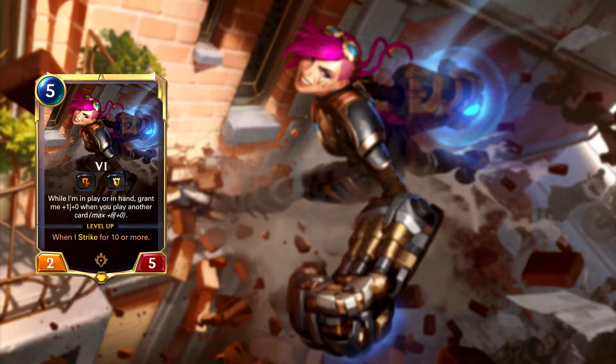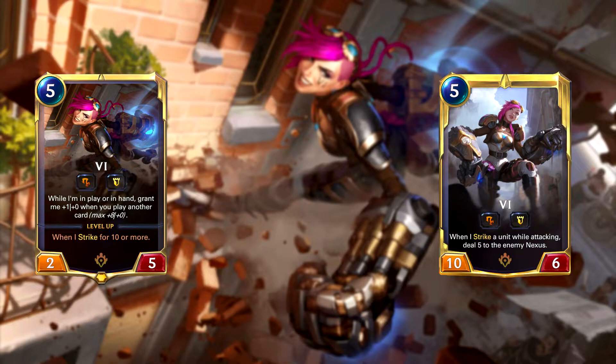In order for Vi to level up, she must strike for 10 damage or more. When Vi does level up, she has 10 power and 6 health, keeps Challenger and Tough, and when she strikes a unit while attacking, she deals 5 damage to the enemy nexus.